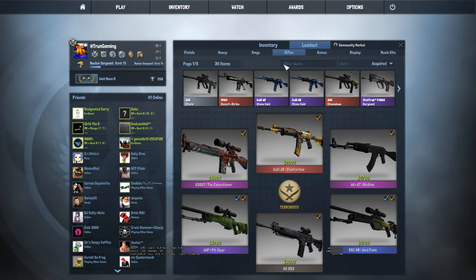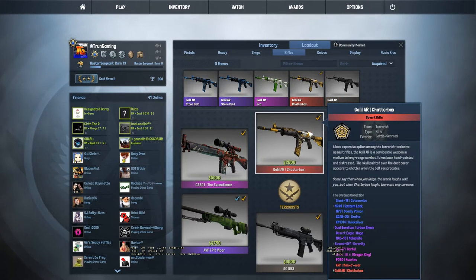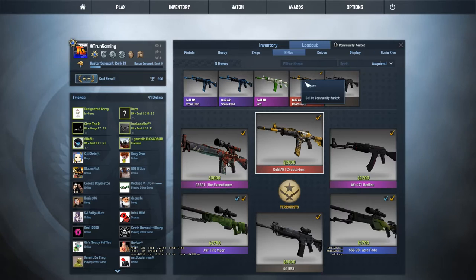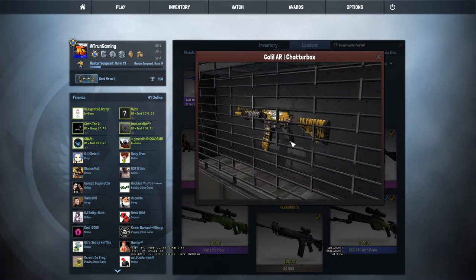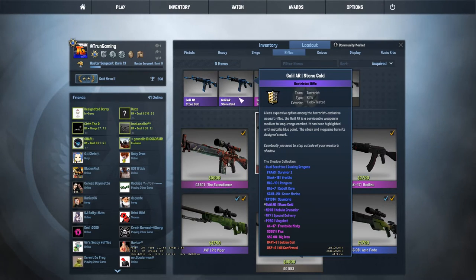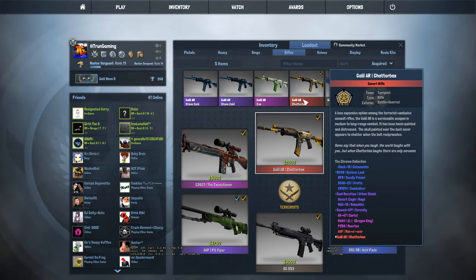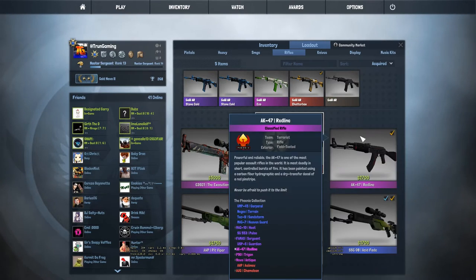Let's go over to the rifles. On T-side we have the Galil Shatterbox in Battle-Scarred condition, which is the only Galil red I have. I have a pink eco and there are a couple of Stone Colds. I do like the Chatterbox, but obviously it's like a $1 skin.